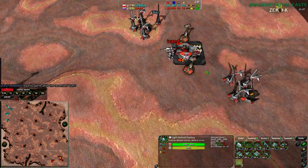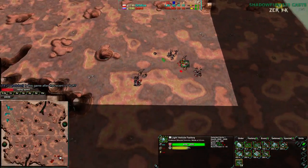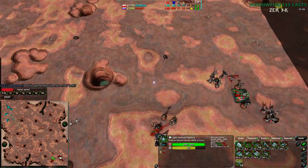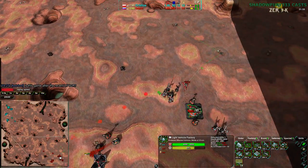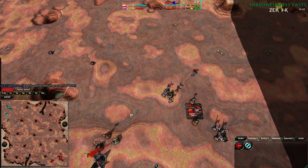Orphelius is going for Scorchers, as is Ivan D — both players doing the same thing. Ivan D going very heavily for Scorchers. There's one Mason they already have out, and similarly Orphelius has one Mason out. Both players actually went for pretty much Dart into Mason — very quick scout into Mason, not building the Scorchers until after the Mason was out.